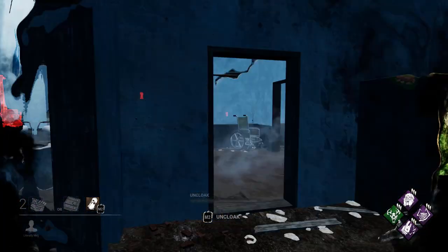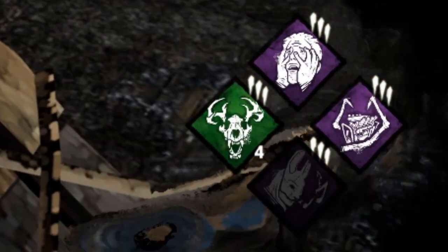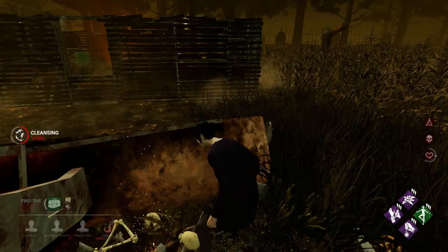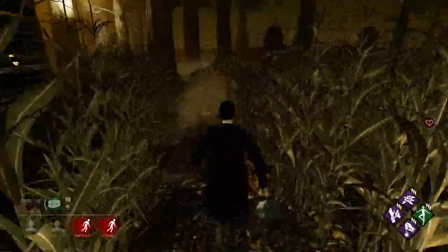You can tell as killer which of your hex perks has been destroyed by watching your perks in the bottom right corner, because the perk will become unlit as soon as the totem powering it dies. For survivors, you better watch out for an angry killer after cleansing that totem. Neither the killer nor survivor can tell which totems are powering which hex perks — it's a guessing game.